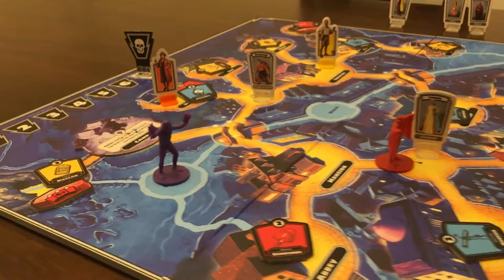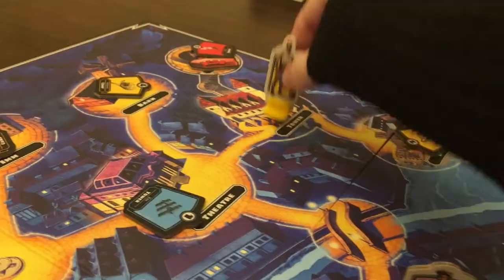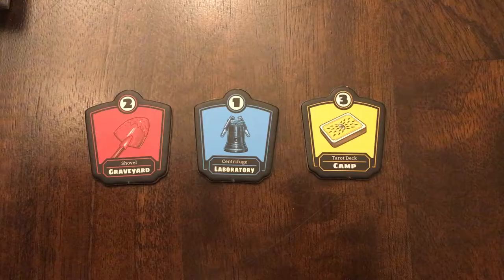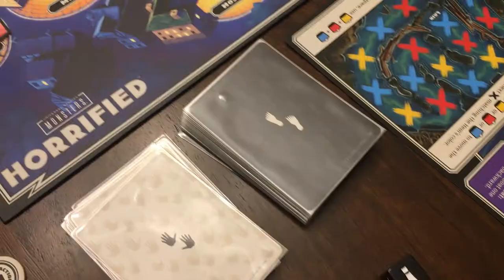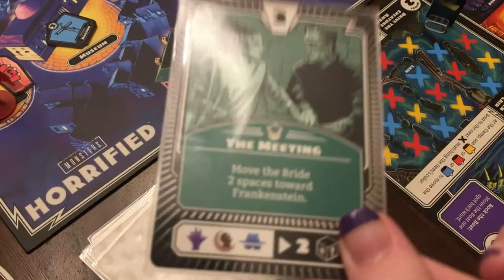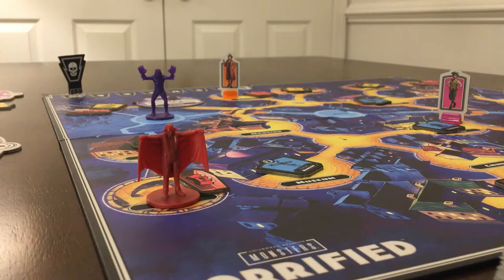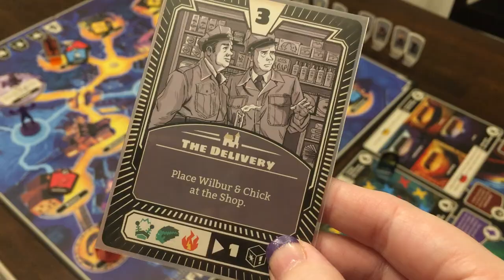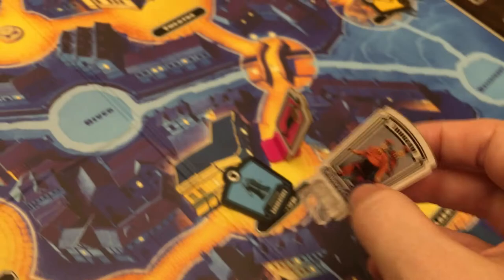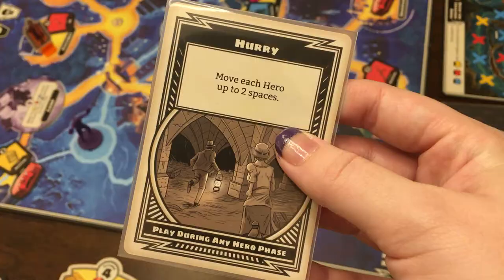Following the setup for each of your monsters, everything is ready to play. You start with the hero phase. Your hero can move around the town to get certain colored items to help with your overall objective. Once one hero has gone, it's the monster phase. You pull one monster card. If you get the villager where they need to be, your hero can pull a hero card, giving them an advantage in the game.